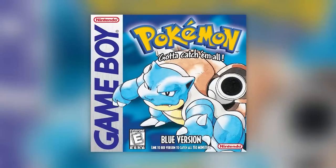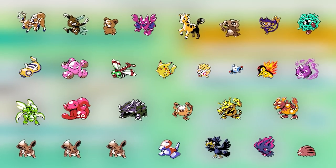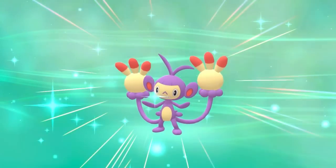Luckily, Nintendo has provided a way for us to get Game Boy Pokémon without having to do anything hacky: the 3DS. There are a total of six Game Boy virtual console games on the 3DS — Pokémon Red, Blue, Yellow, Gold, Silver, and Crystal. The goal of this video is to show you how to catch 28 Pokémon in the Game Boy that have the Game Boy origin mark and evolve them into Pokémon that were never meant to have this mark, making them a lot more rare.